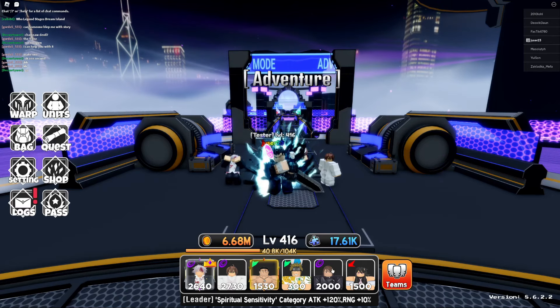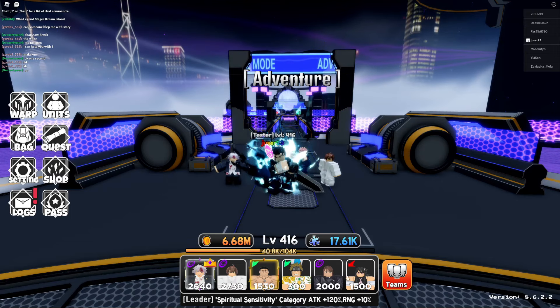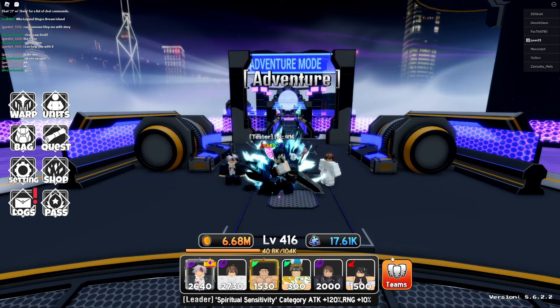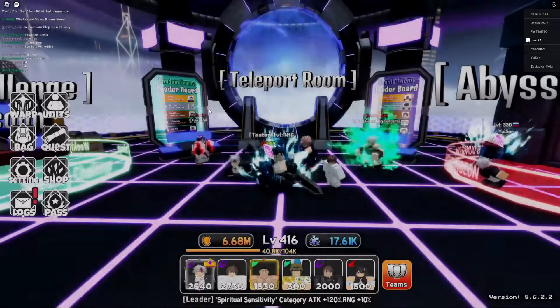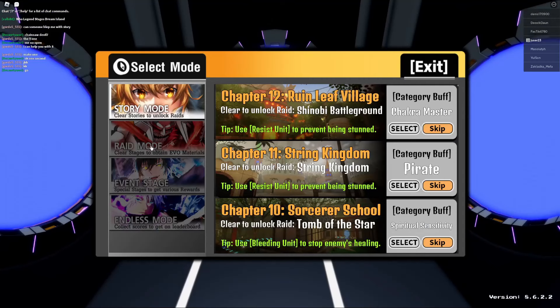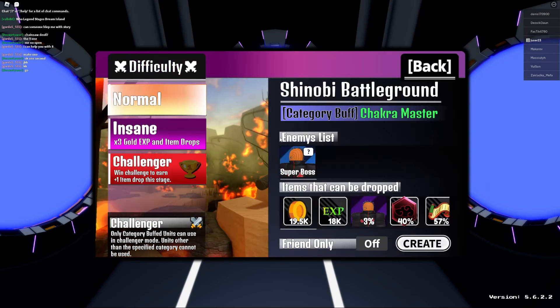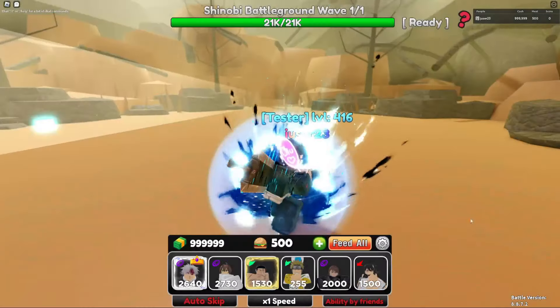Then we take a base healer and anti-stun — I forgot her name — and we're going to use Idle. The same team works for the story skip too. Let's go into the new raid. You can get the new secret of Toby and new upgrade material, and we're going to play it on insane.